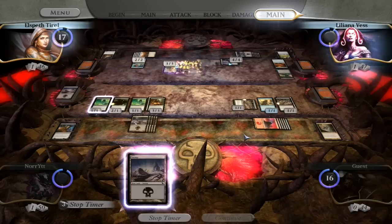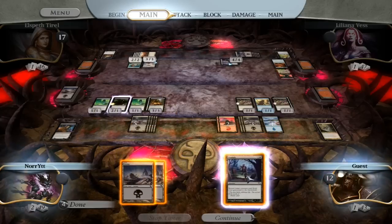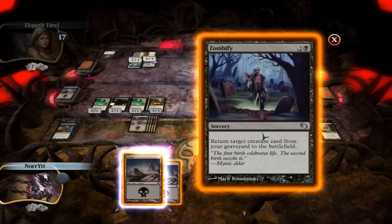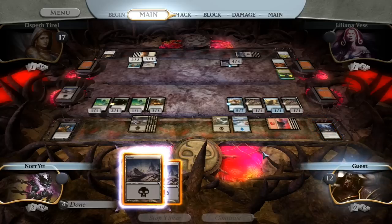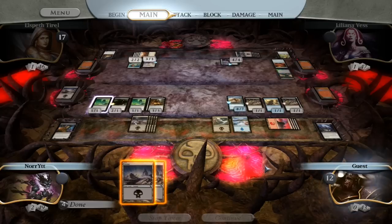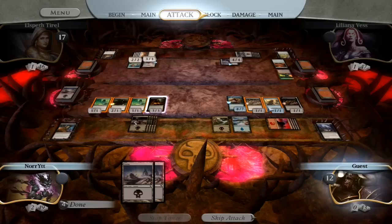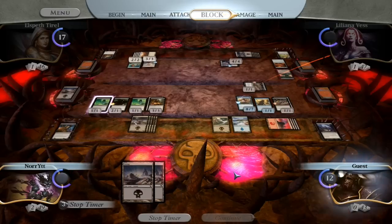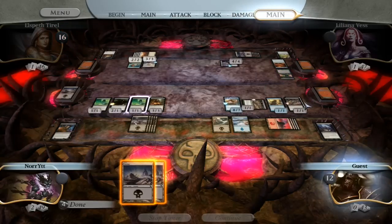I think we really need that Vampire Nocturnus to turn on. Luckily I have this Zombify — I think we still want the Goliath Sphinx. Second time's a charm for Goliath Sphinxes. Keeping the Swamp in hand for the Rack. If I keep that Swamp on top of my deck I'll be safe from the Rack, unless we get Mind Rotted again. Let's get this Plague Beetle. It's another Beetle swing — it's a shame the other Beetle got pacified.